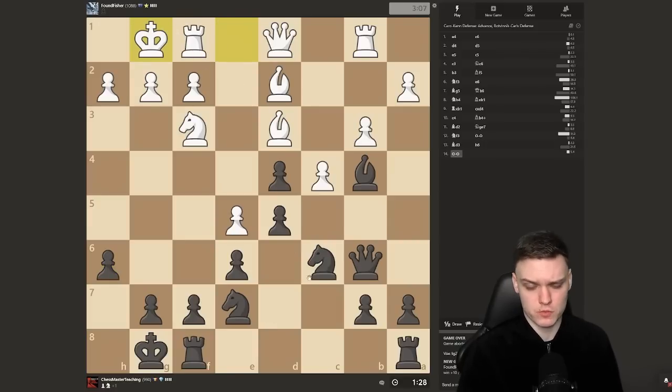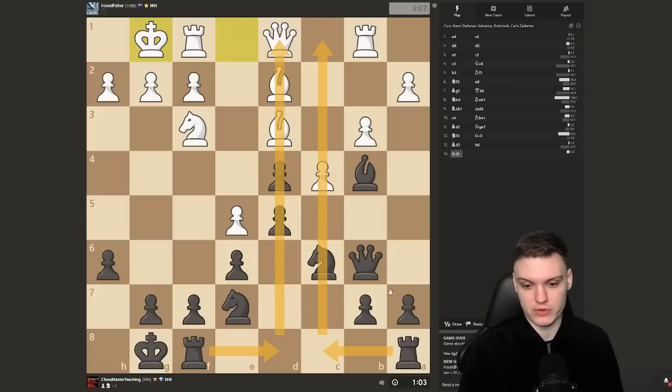He probably castles now. I can definitely exchange, but I would kind of develop his queen, so I'd prefer to just let him trade if he wants. I'm just going to go rook fd8. Notice that I can trade many pieces, but I'm not making any trades — because usually the weaker side is the one that's releasing the tension. I'm thinking to place the rooks on the open files: one on an open file and one on a potentially semi-open file.